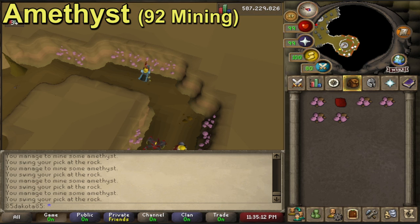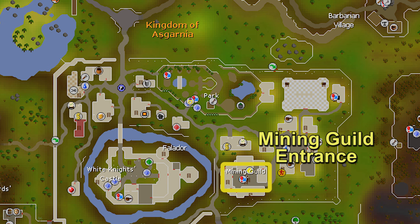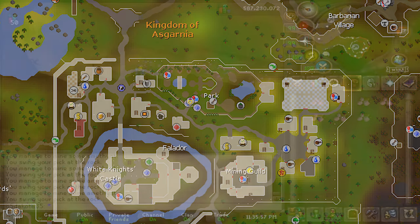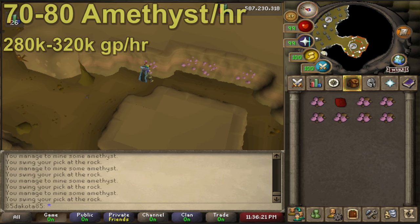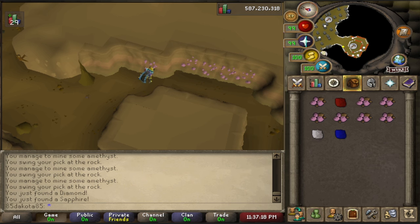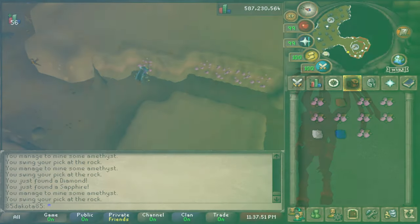Next, I want to talk about our highest level method: amethyst mining. Amethyst rocks require 92 mining — one of the highest level requirements in the game. Amethyst is located in the Mining Guild, very close to the Motherlode Mine. Even at 99 mining with max mining gear, you're not really going to get more than about 100 amethyst an hour, so 70 to 80 amethyst is a solid haul per hour — currently 280k to 320k GP an hour, maxing out at 350k to 375k GP an hour. Amethyst ore can be kind of AFK: you only get one ore per rock but it takes so long to mine that it's not very click intensive, and with expert mining gloves you occasionally mine the ore without depleting the rock, making it even more AFK.